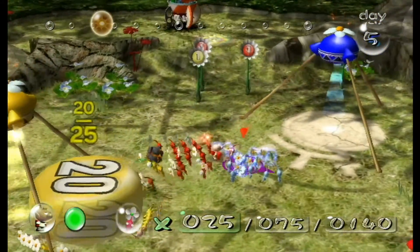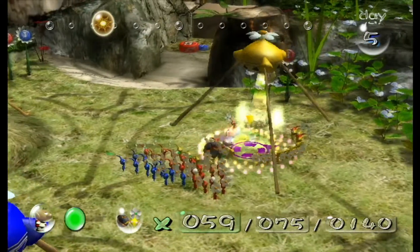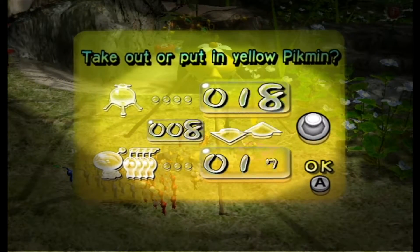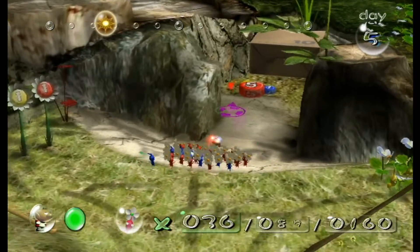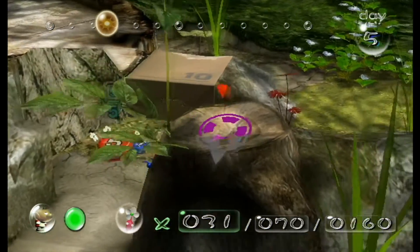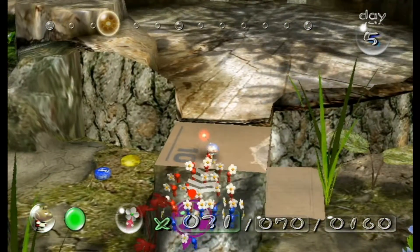Suicide is something not to take lightly — I'm only saying that because it only happened in Pikmin. And that is all the yellow Pikmin I want; I don't want too many of them. So we're done with the yellows for now. Let's get five reds on this, because I want as many reds as possible. Reds and blues are both very helpful for this.